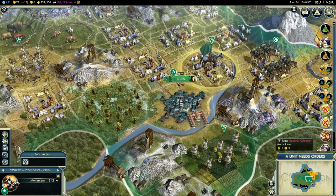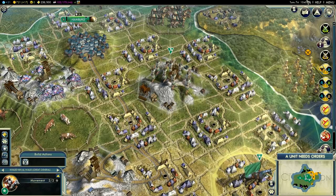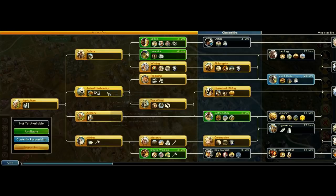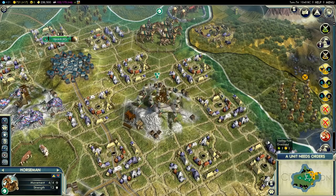In this game, notice we have Berlin and Hamburg. We completely defeated the Germans on turn 74. The secret is to build horsemen as quickly as possible and blitzkrieg — ironically — the Germans, while they are still running around with their archers and their warriors. So start researching animal husbandry to see where the horses are, then the wheel, and then that leads to horseback riding, which lets you start building the horsemen. This is the most powerful unit at the beginning of the game, and with only three horsemen, you can defeat the first civilization right next to you.